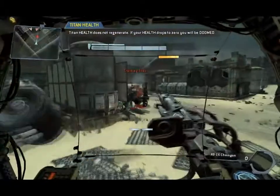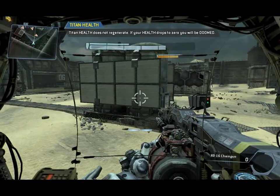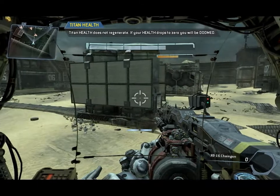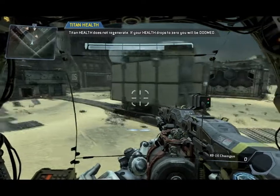Your Titan's health bar status is located at the top center of your HUD. Notice that when your health bar goes down, it will not replenish. Once your health bar is depleted, your Titan is doomed to die shortly.